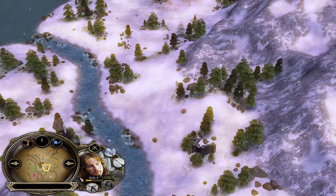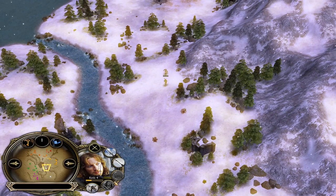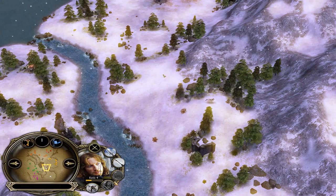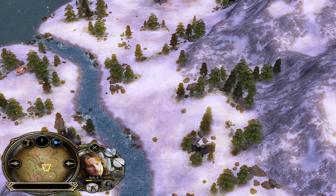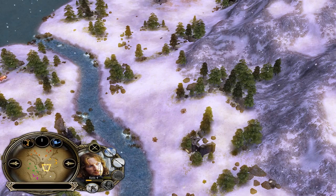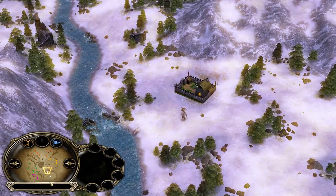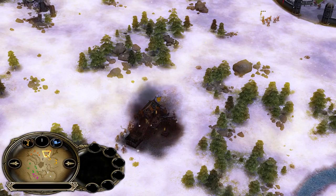The white Gondor player at the bottom right also has Faramir and Boromir under his control. Boromir is almost level 6 and Faramir is level 4. When you play Gondor in a free-for-all or team game, you want to get your captains — Faramir and Boromir — to the levels where they unlock their leadership bonuses.